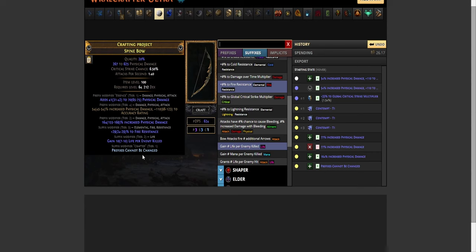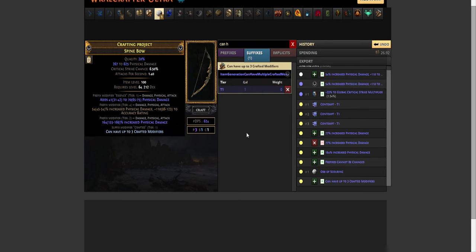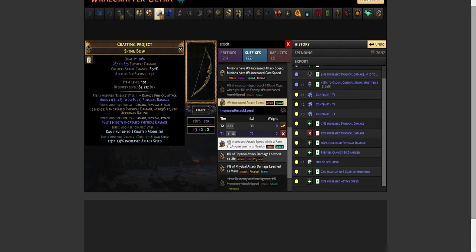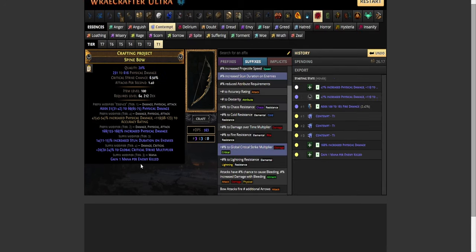If your suffixes are bad and you have an open suffix — quick disclaimer, this will be expensive — go to your crafting bench and craft 'prefixes cannot be changed.' This will cost two divine orbs. Then use an orb of scouring. After that, craft 'can have up to three crafted modifiers,' which costs two more divine orbs, then craft attack speed, strength and intelligence, and percentage increase critical strike chance onto the item.